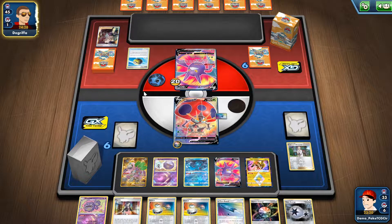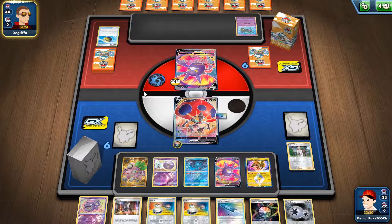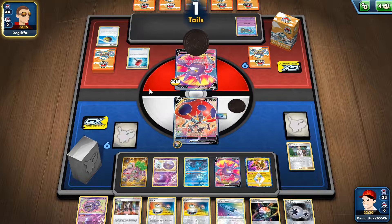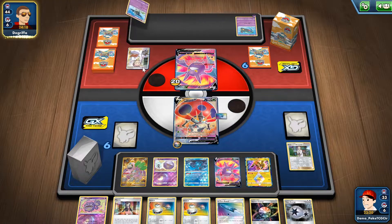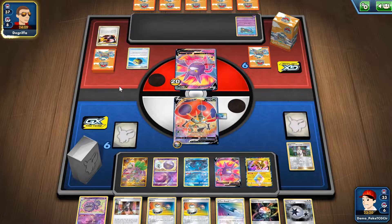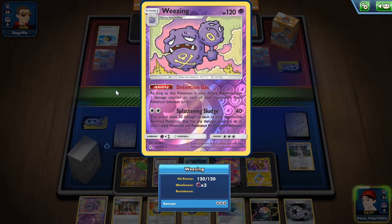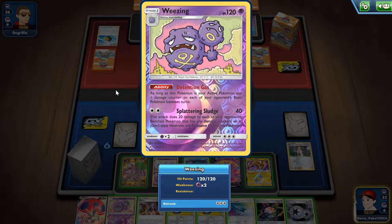I'm still trying to see which deck they're playing — he is playing a Dragapult deck, a baby one, but not sure if there's also a Dragapult V-Max in there as well. He used Research for seven. Two Boss's Orders discarded — that's rough. And another Jirachi. Detonation Gas ability: as long as this Pokémon is in your active spot, put one damage counter on each of your opponent's basic Pokémon between turns.